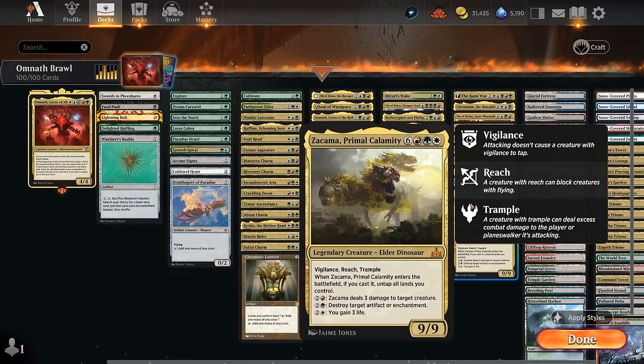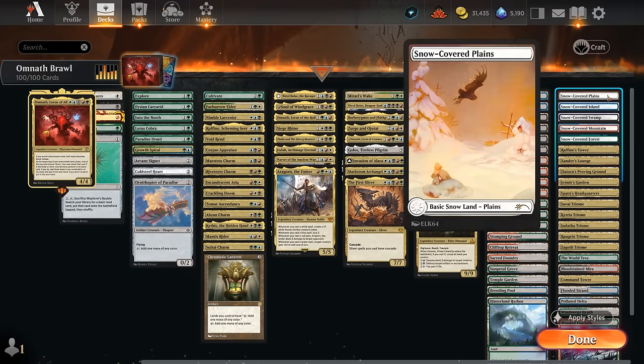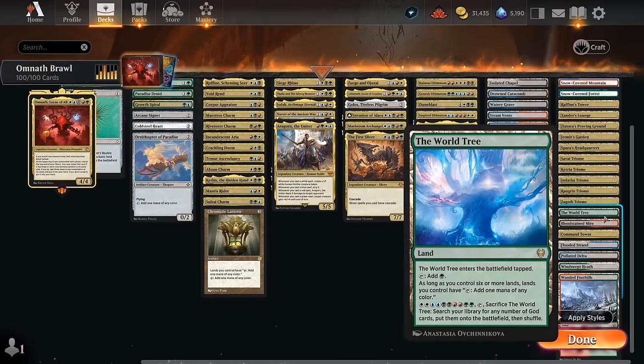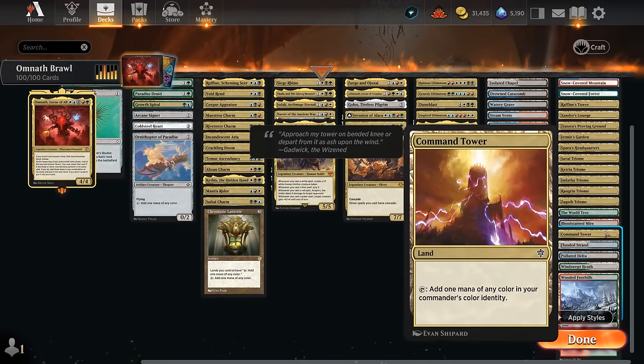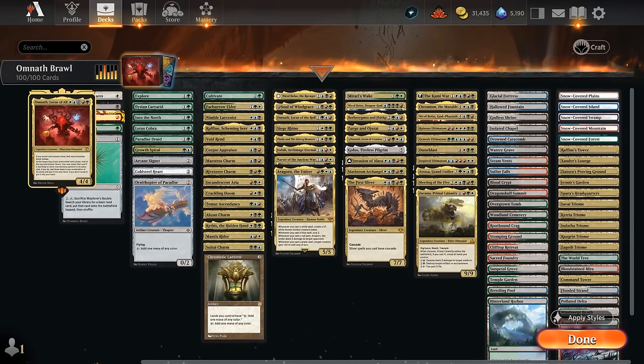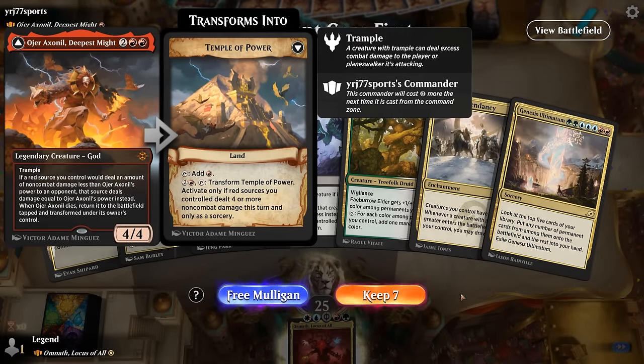The mana base almost builds itself: one of each snow-covered basic, all 10 triomes, all 10 shocklands, and all 10 checklands which synergize well with the shocklands and triomes. We've got the World Tree and Command Tower potentially making multiple colors, and the five fetchlands from Khans of Tarkir which can also get the triomes and shocklands to fix our colors. That's our deck — now let's jump into some games and see how it does.